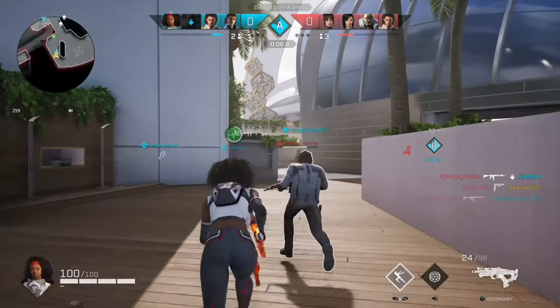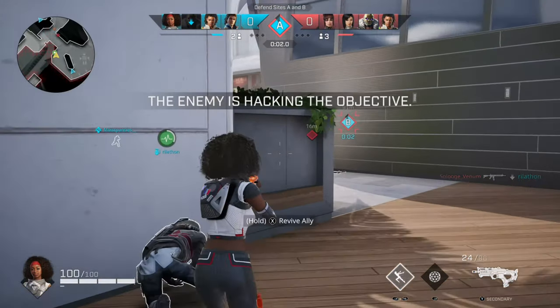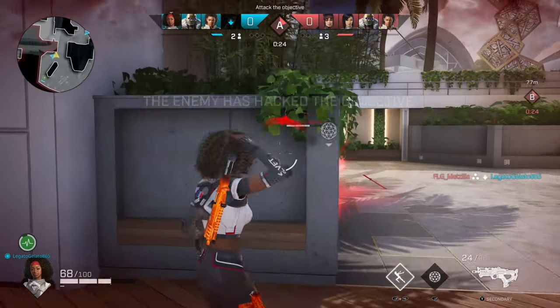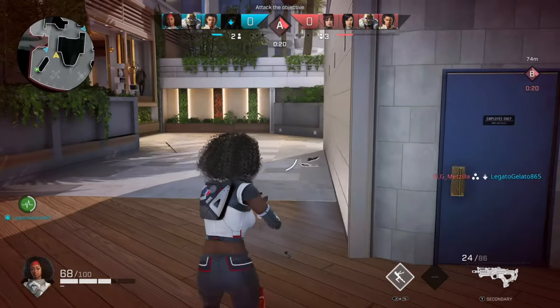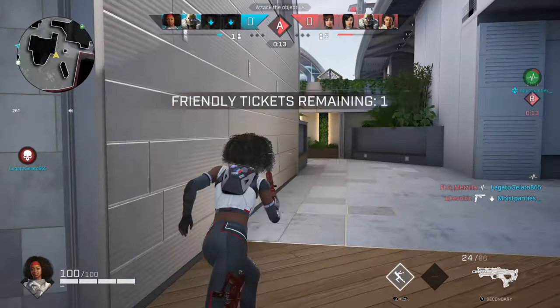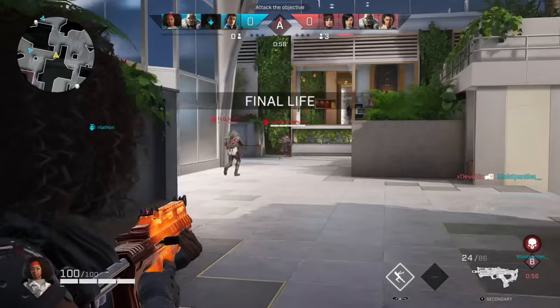You can double tap down on the d-pad to create an enemy marker. Just be aware that it will not highlight enemies, but it will place a marker on the map and mini map so your teammates know roughly where some enemies are. It's not too helpful — I'd like if they added an option to actually highlight an enemy when you point at them, but that doesn't seem to be the case.